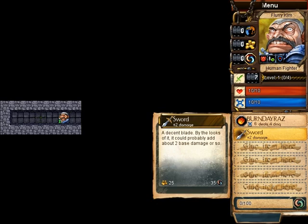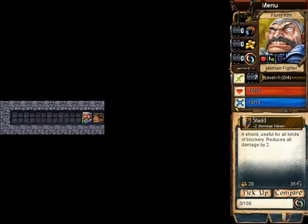Just like spells, you can find weapons in the dungeon. This one increases my damage by two. And shields, which reduce all my damage by two.